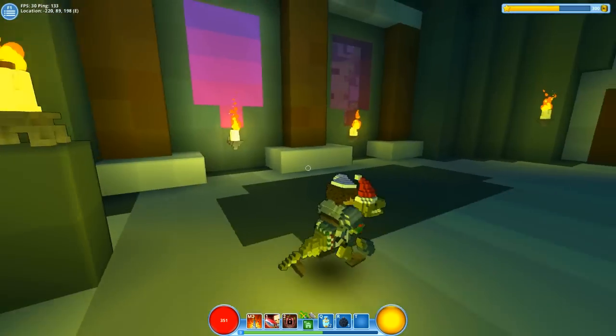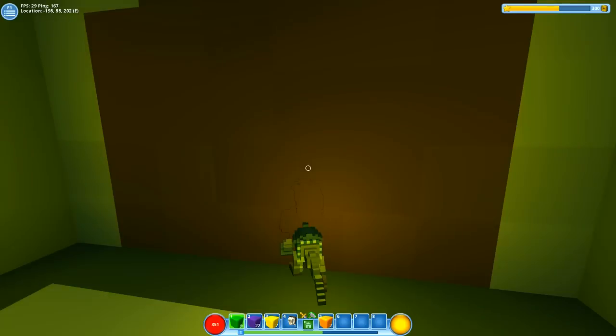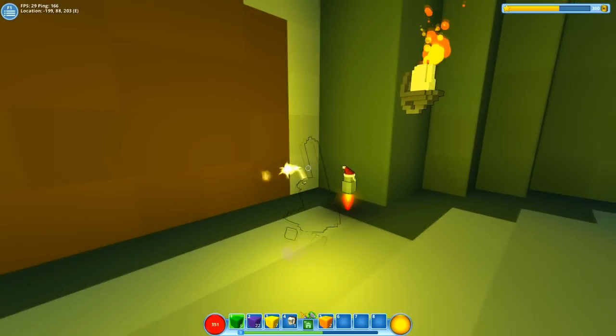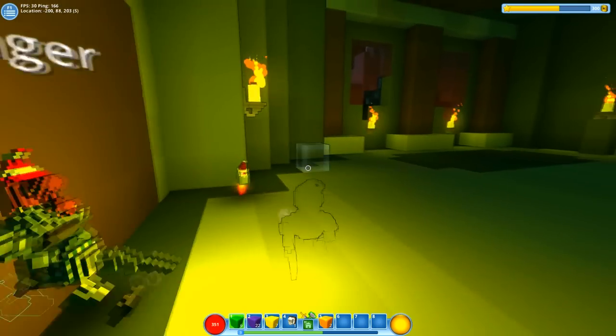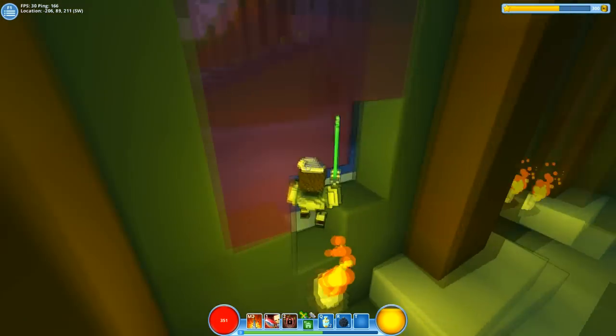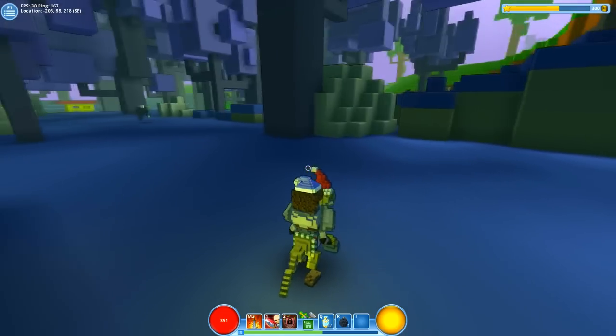Are we back on the surface? If you click Tab it goes into building mode so you can get through walls, but some walls you can't break through. Well, that's handy. I don't really know what that was — let's try and find some kind of dungeon or lair.